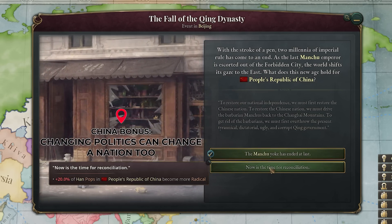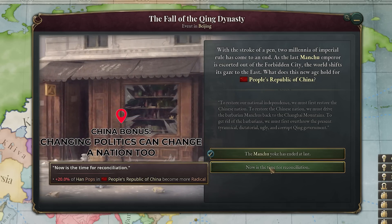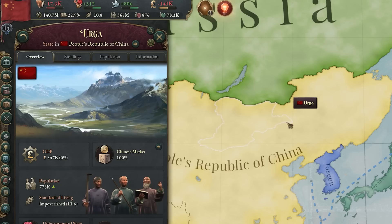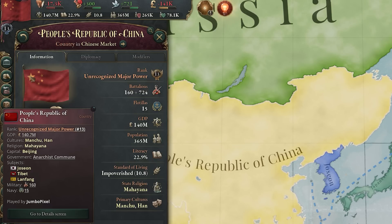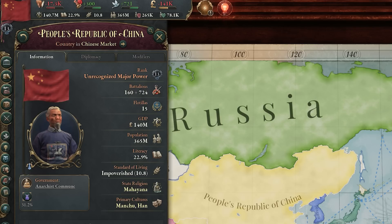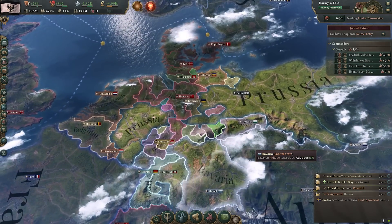With the fall of the Qing Dynasty, you could also look to play as a reformed China. Instead of releasing subjects and splitting them up, you could look to play as, say, the People's Republic. I achieved this using a mod, but if you want to go through and change your policies and unite the nation under the communist banner, you could look to do that as well.